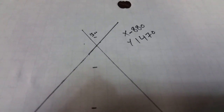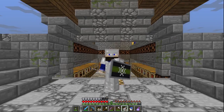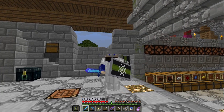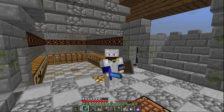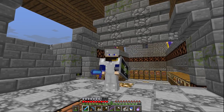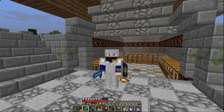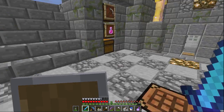We're back. It's not to scale, but this is how the lines look, and the coordinates of our stronghold will be negative 880, 1470. We're back in the keep. You might think that my goal with this episode is to beat the ender dragon — and you'd be wrong. My goal with this episode is just to find the portal, find the stronghold, clear it out a little bit, find the portal.